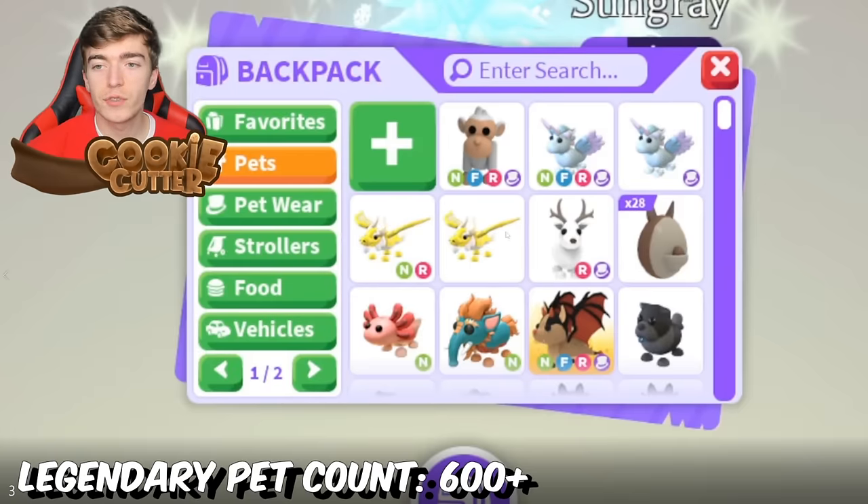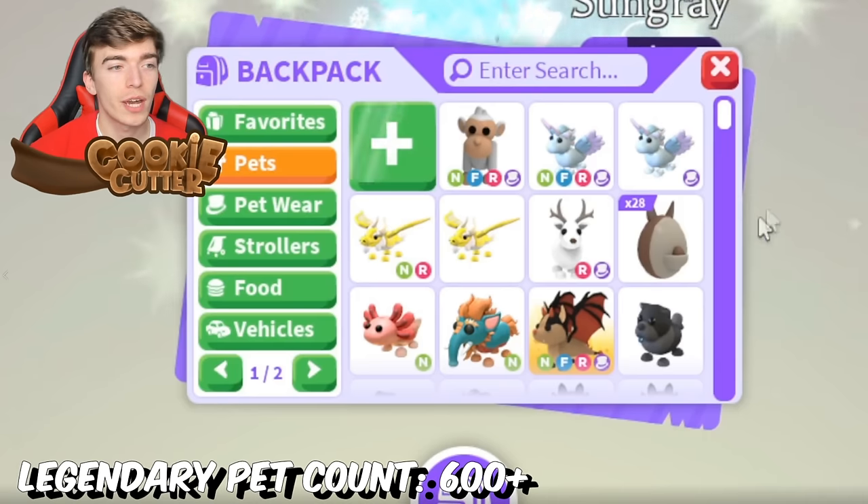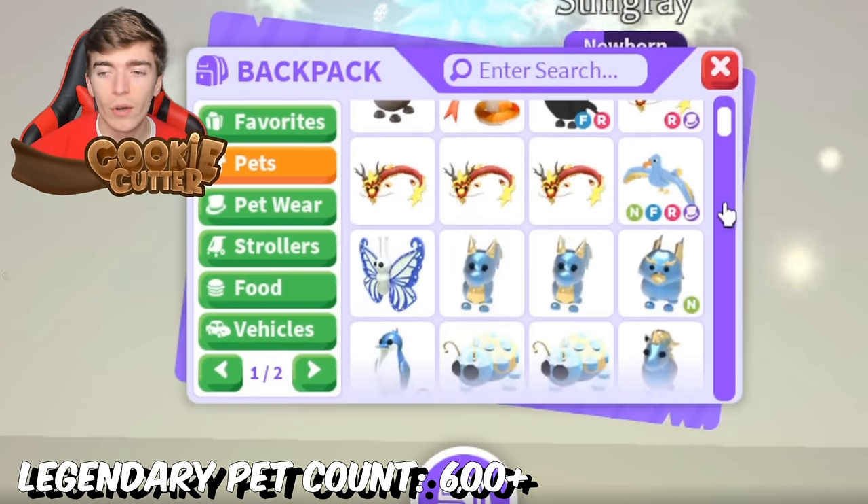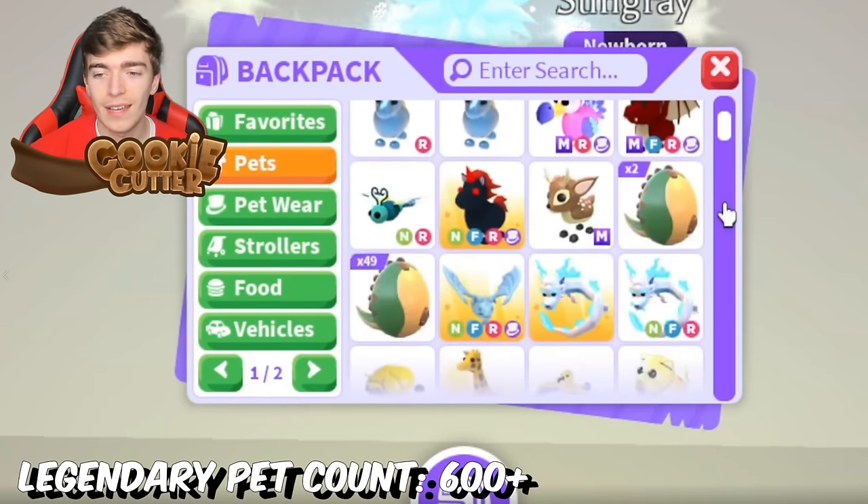This is my friend's inventory. They have a neon albino monkey and also a neon bat dragon, which is one of my dream pets in Adopt Me that I hope to get one day. But what does that mean they also have? How many pets do they own? Let's find out.